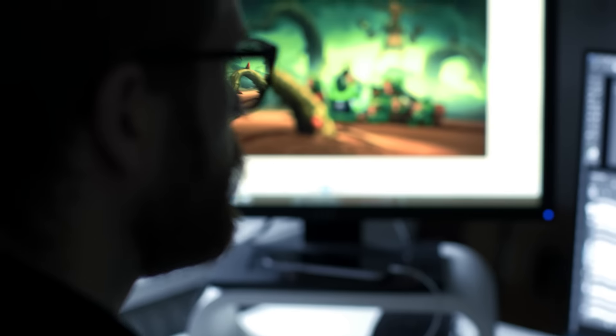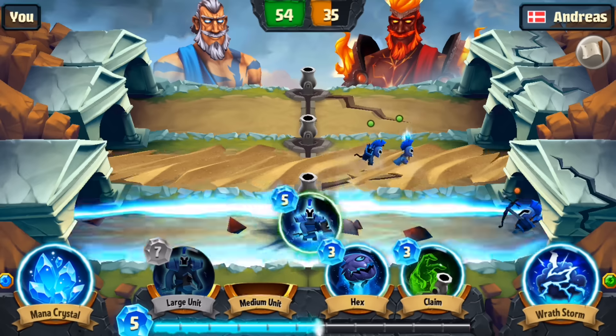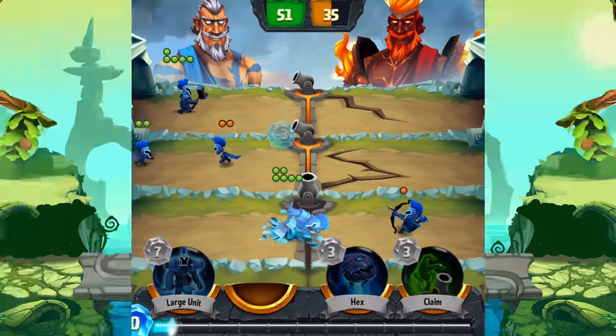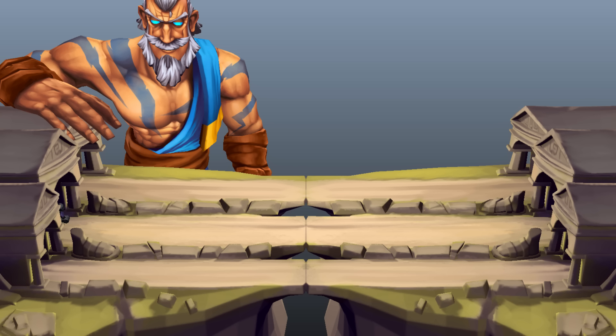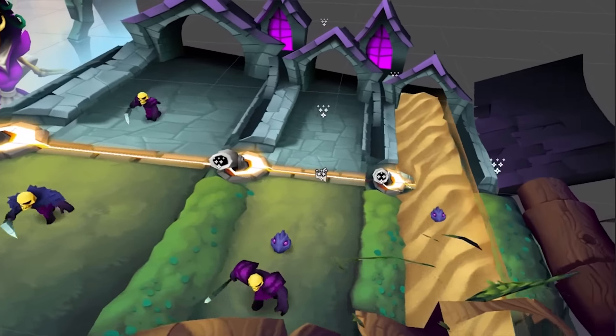Everything you see in the game is 3D. This gives us a great amount of flexibility in animating and presenting the action, and adds depth and nuance to the world. The game is played from a static perspective and we essentially treated the battlefield as a stage in a theater. So while everything looks normal from the player's perspective, moving the camera reveals how everything is distorted to give exactly the look we wanted.